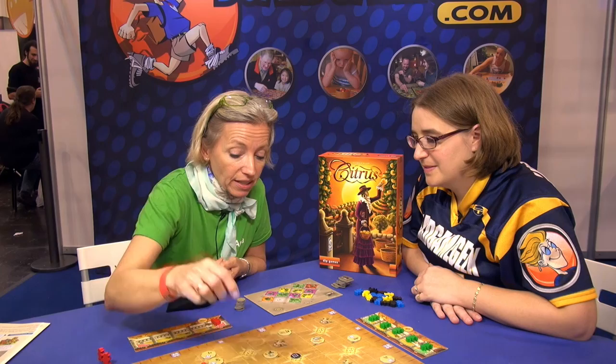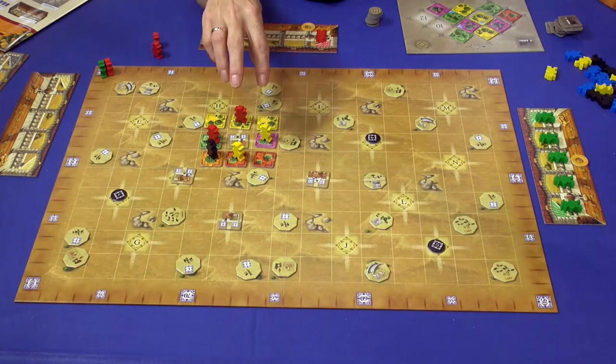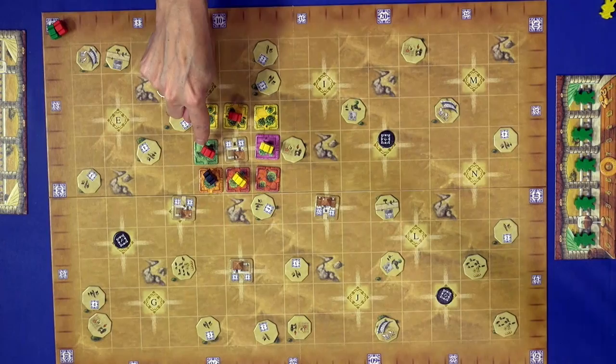There is a score triggered every time eight fields around a finca are occupied. You count how many plantation tiles each player has there — not the plantations but the individual tiles. For example, yellow has three, red has four, and black has one. Red is the winner of that score.